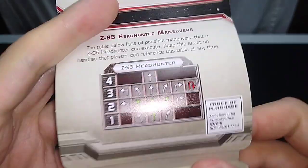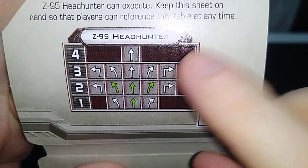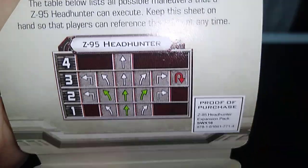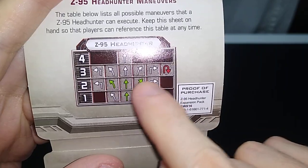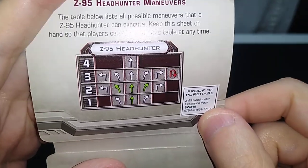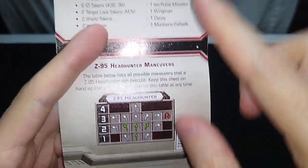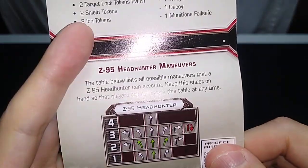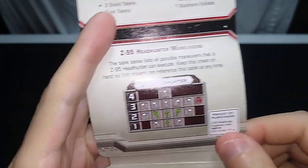Since I purchased this one retail, I have the reference card allowing us to see all its different maneuvers without twirling the dial. It's only got one option for a K-turn, and that's at speed three, so it's a little limited compared to some other ships. The green maneuvers are one and two straight ahead, and bank two left or right. It can't move as much distance as a TIE Fighter, but it has some smaller maneuvers available.